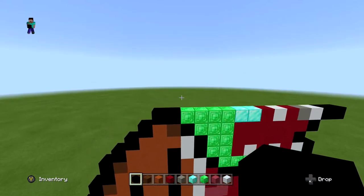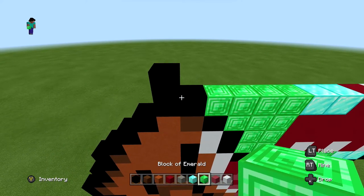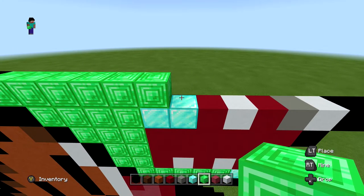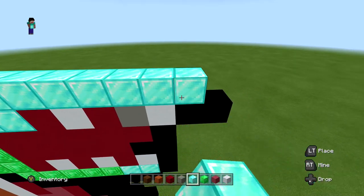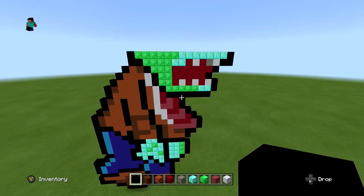For the next layer, start with one black on the end, then six blocks of emerald, then seven blocks of diamond, and finish with one black on the right side. It should look just like this.